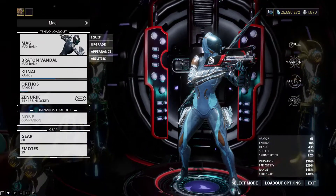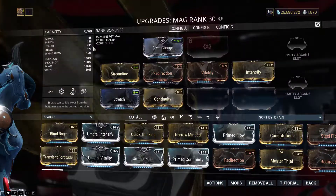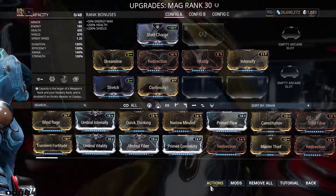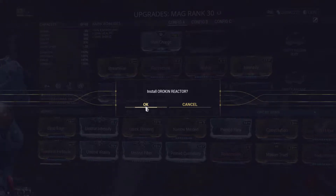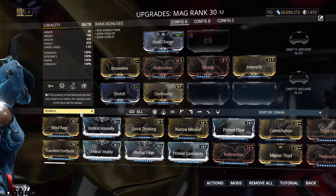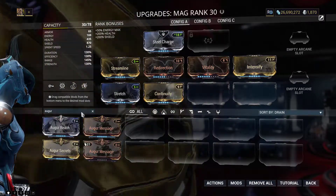As you can see, my Mag has no capacity left and I am unable to mod it any further unless I either add a Forma or an Orokin Reactor. The most efficient way to upgrade it is by adding a reactor, but these are quite hard to come by and are best bought from the market or from Nora for creds.